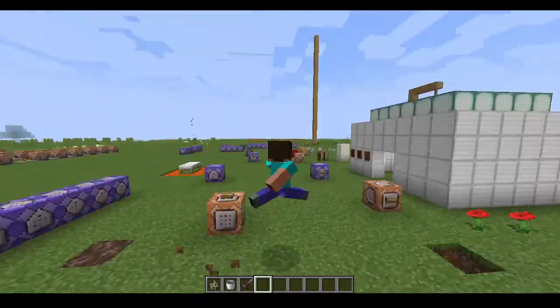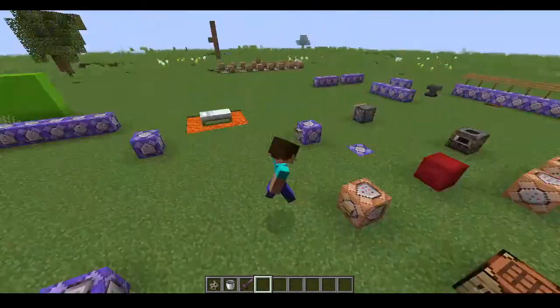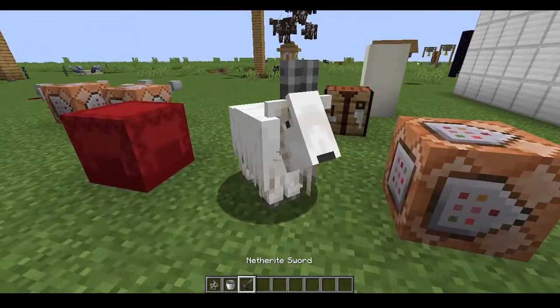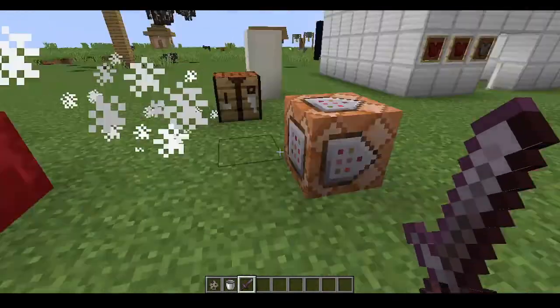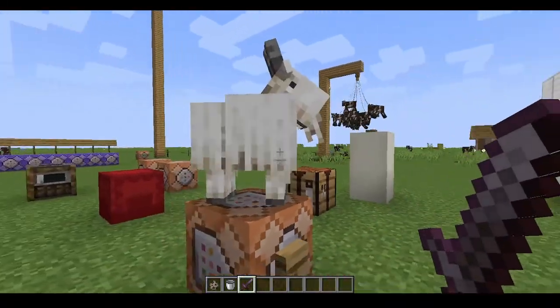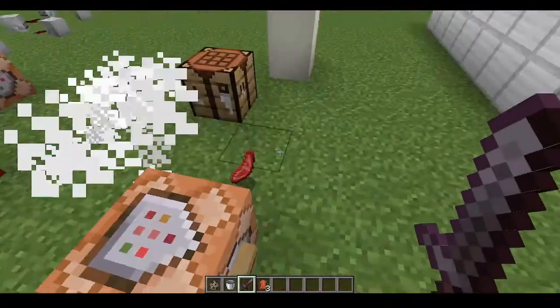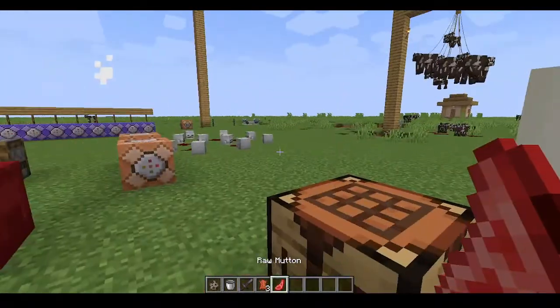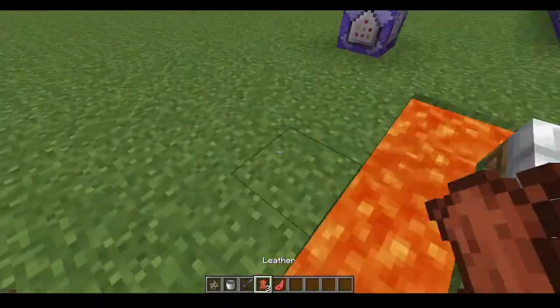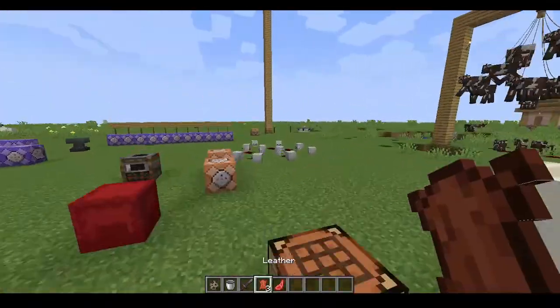They are useless and stupid. This is a normal goat. When you kill it, it doesn't drop anything. But this is not a normal goat. When you kill it, it will drop — yes, meat.